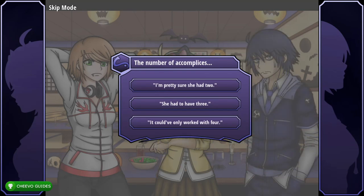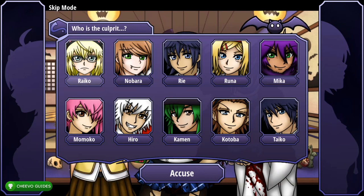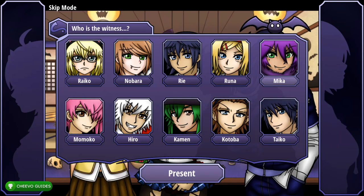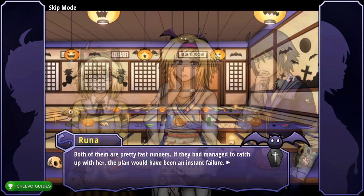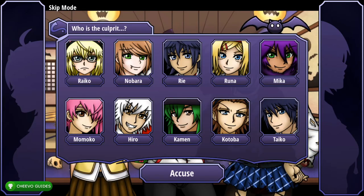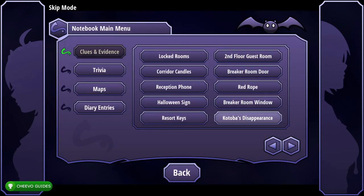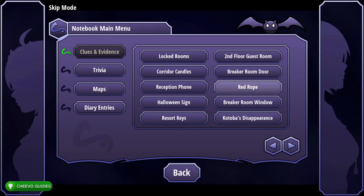Choose 'She had to have had three,' then choose Kotoba and accuse him. Choose Hero and accuse him. Choose 'I have a witness.' Choose Mika and accuse her. Go to Clues and Evidence second page, click Glass Table and Show — do this twice. Choose Kotoba and accuse them, then 'Something was stuck in the lock.' Go to Clues and Evidence second page, press Hero's Body and Show.